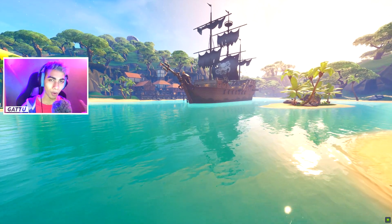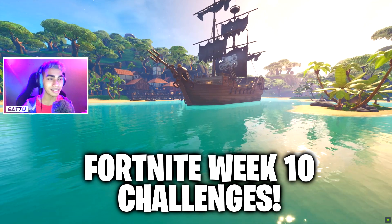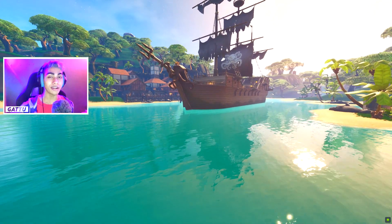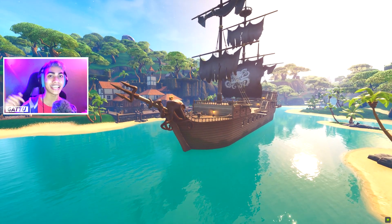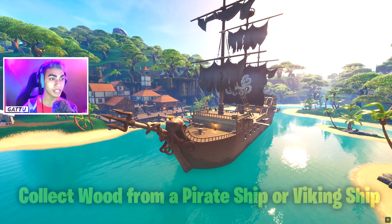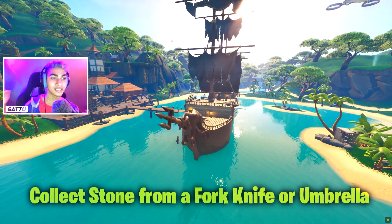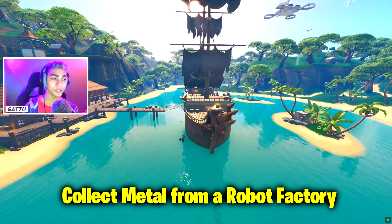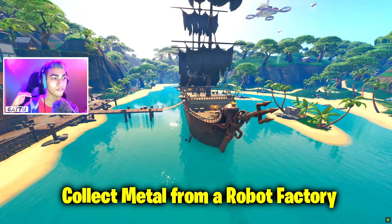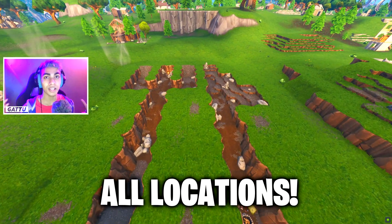Welcome back, my name is Garu. Today we have a brand new week 10 challenge in Fortnite Season 9 — it's a staged challenge with three parts. Stage one is collect wood from a pirate ship or a viking ship. Stage two is collect stone from a fork knife or umbrella. Stage three is collect metal from a robot factory. I'll be showcasing all the locations mentioned in this challenge.